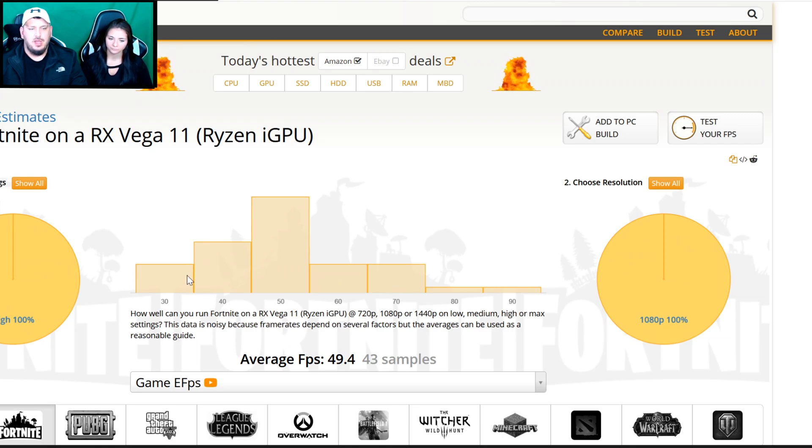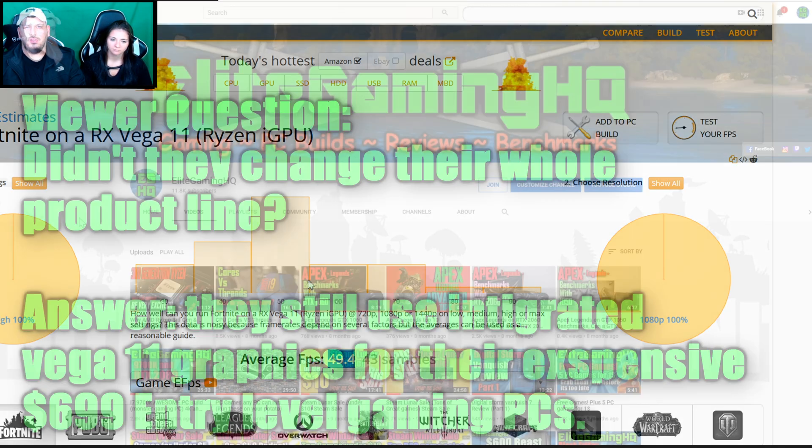Even in Fortnite, which is the easiest game to run, a lot of people were hitting around 50 FPS, dropping down to 40 and 30. Your average might be around 49 FPS, but a lot of times when you get into combat or are breaking down a building, you drop to 30 FPS — which is really jarring when your frame rate cuts in half mid-combat. So for $699, you're getting an average of 49 FPS dropping down to 30.